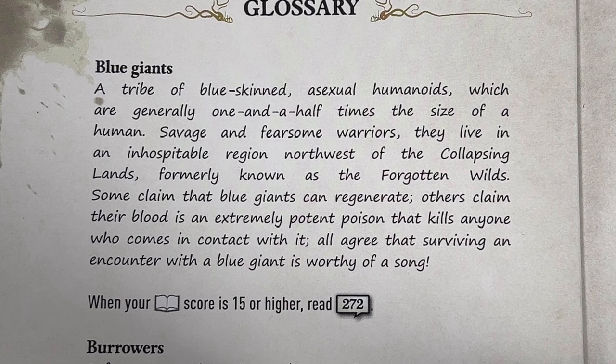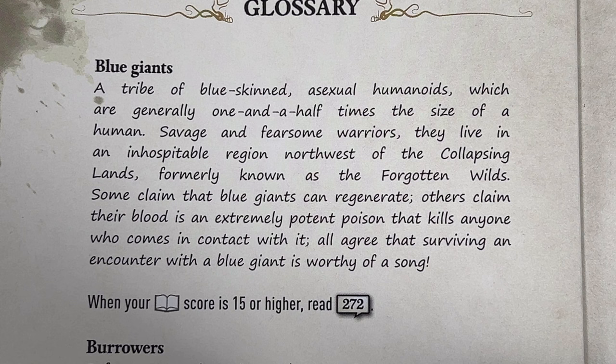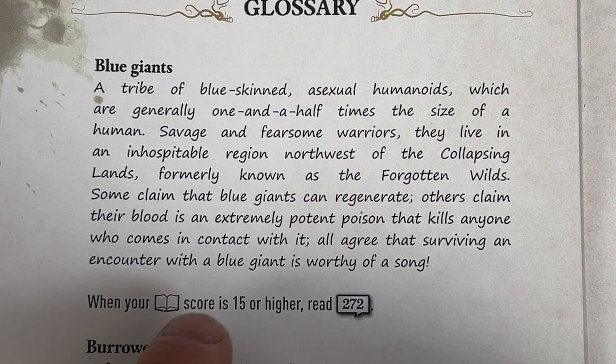The Blue Giants are a tribe of blue-skinned asexual humanoids, generally one and a half times the size of a human — savage and fearsome warriors. They live in a region northwest of the collapsing lands, formerly known as the Forgotten Wilds. Some claim blue giants can regenerate; others say their blood is an extremely potent poison. All agree that surviving an encounter with a blue giant is worthy of a song.